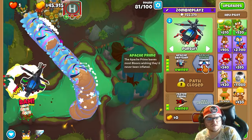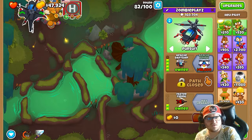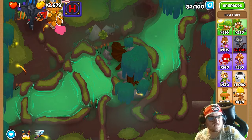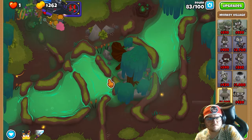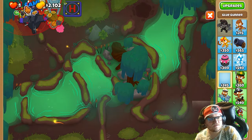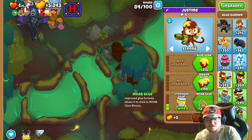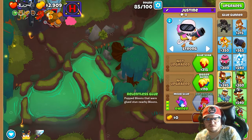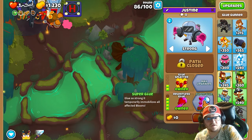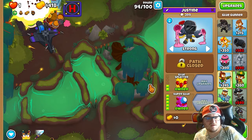Now it looks like this. Oh, that was too scary. But now we got it — Page Prime. And now we can get the MIB. There we go. Next thing we're gonna add into this strategy is the glue monkey. Put it on strong, go 025. Now we need to set up for the superglue. Now we soon have the superglue. There we go.